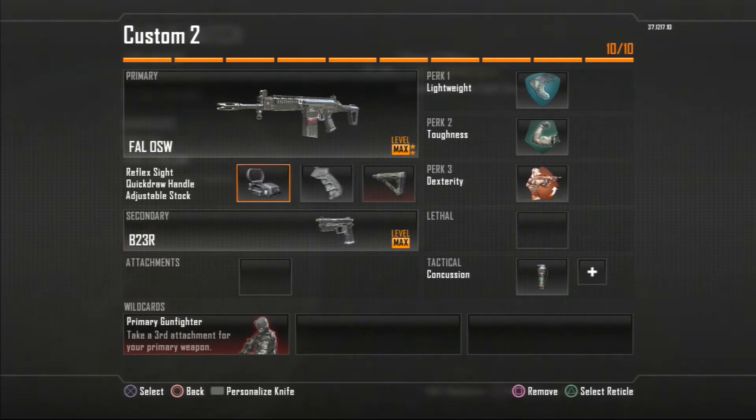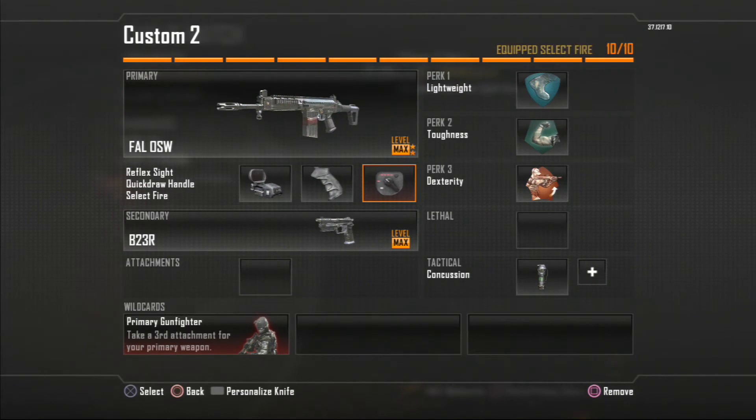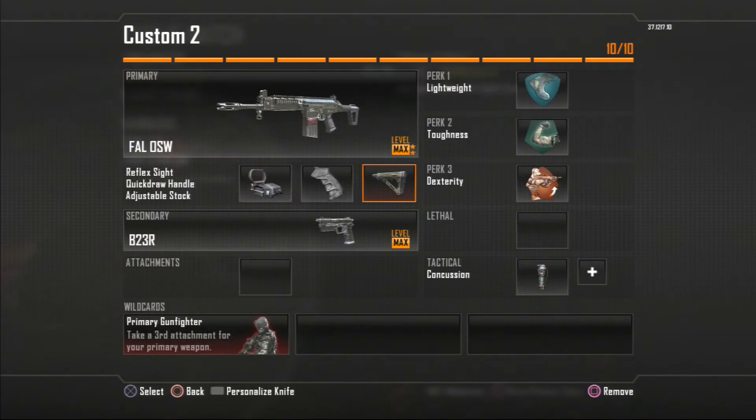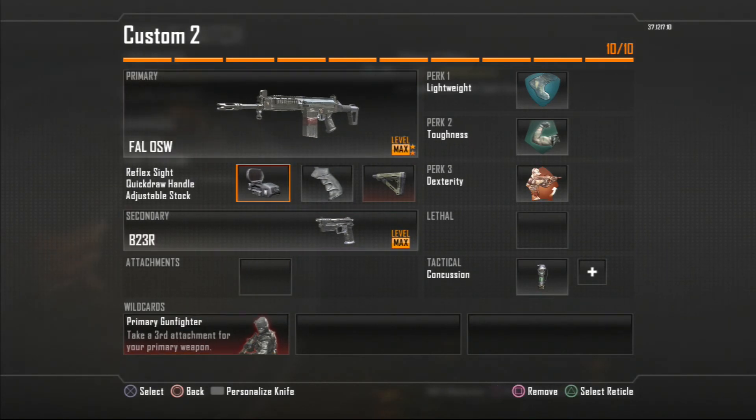This setup is normally for people who have a trigger finger. If you do not have a trigger finger, I suggest you take out stock — I'm a big fan of quickdraw so you really don't need stock in pub matches. You can put in select fire if you're more of an auto kind of guy.